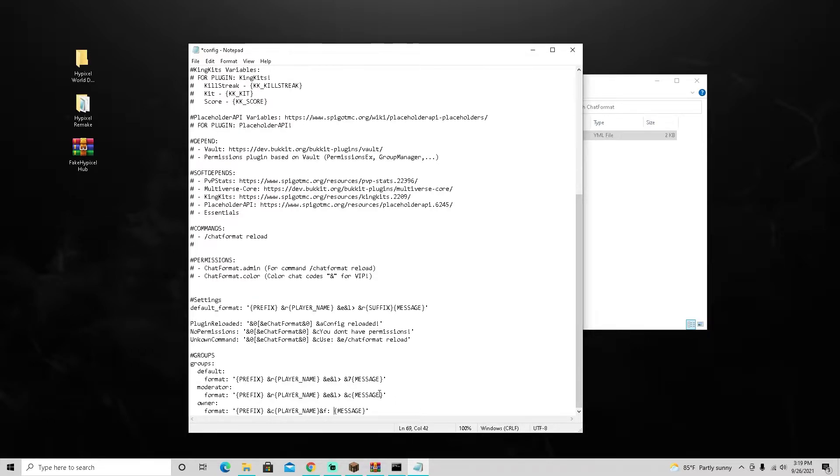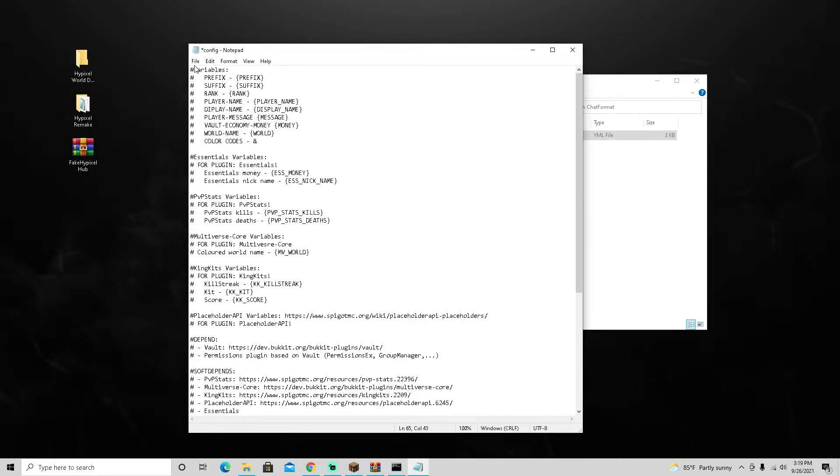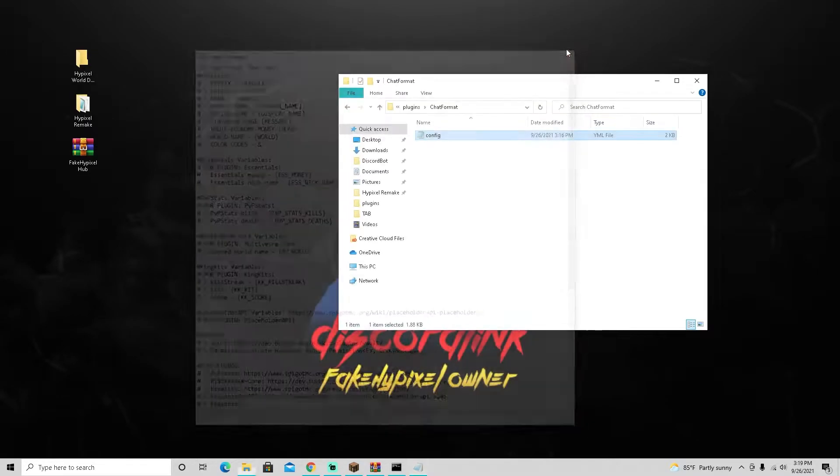For the default rank — when someone joins with no rank — give them no prefix, set their name color to gray, remove the weird yellow arrow, and make their message text gray as well. We don't need a moderator entry right now since that rank isn't set up yet, so go ahead and remove that. Save the file.